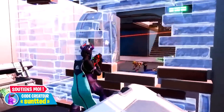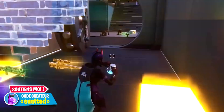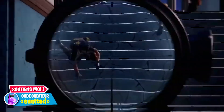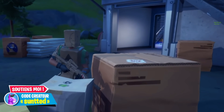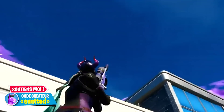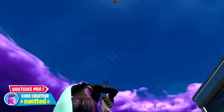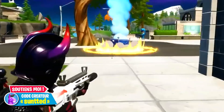Maintenant parlons d'un skin pay to win. Le principe : vous achetez des choses qui vont vous permettre de gagner plus facilement. Actuellement, beaucoup pensent que c'est le cas, car certains skins vous permettent de vous fondre dans le décor bien plus facilement qu'avec d'autres. Par exemple, le skin carton : vous êtes déguisé en carton de A à Z, et si vous vous cachez près de plein de cartons, vous pouvez vous camoufler parfaitement. Cela déplaît à certains qui pensent que si vous n'avez pas les moyens d'acheter ce skin, vous serez désavantagé.